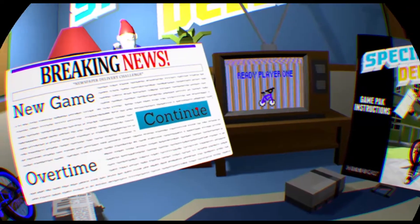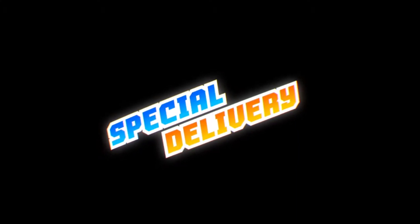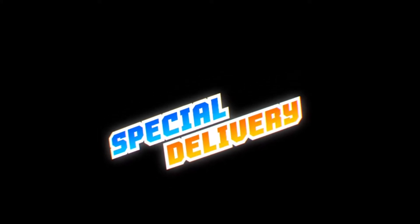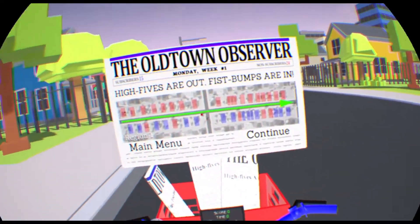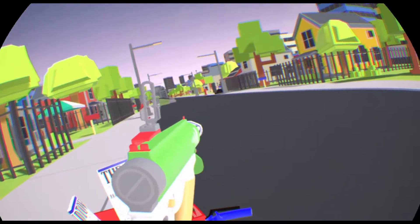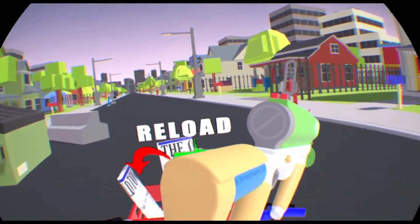This will be my first time jumping in, so let's see how it goes. Going to New Game. With the Aim Controller, you shoot the papers using the trigger, brake with L1 or R1, turn with your head, and aim with your head — so you don't even aim with the gun, which is odd. Actually, it looks like you do aim with the gun, and you steer with your head.